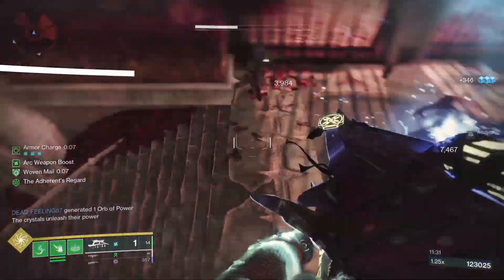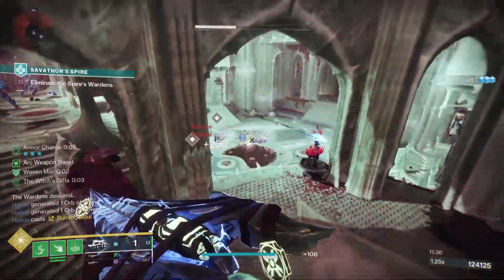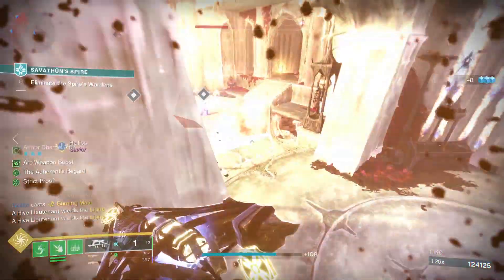Once you have completed that quest step, you can return to Banshee and he will give you the X-Dyrus catalyst. Then you will just need to go out and get more kills with the X-Dyrus to unlock the catalyst.